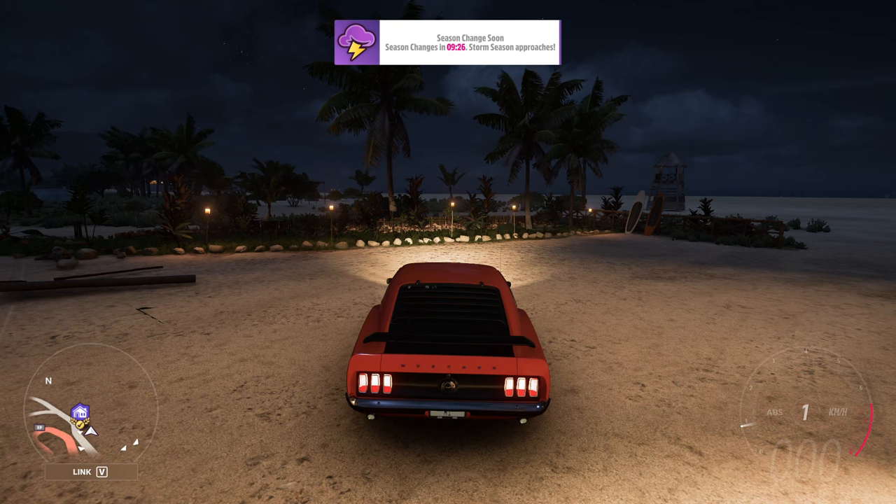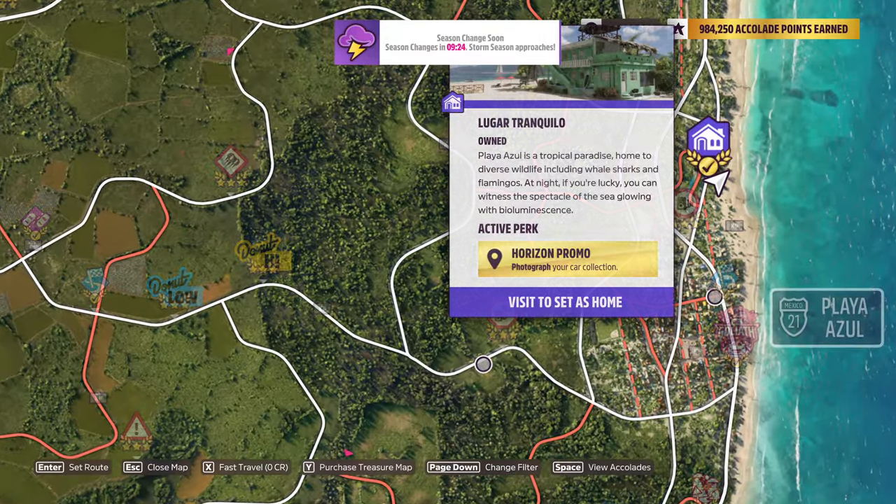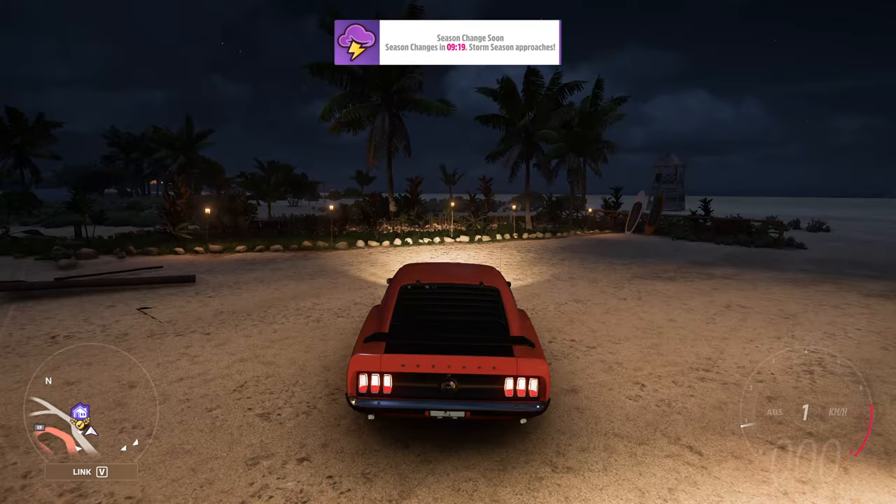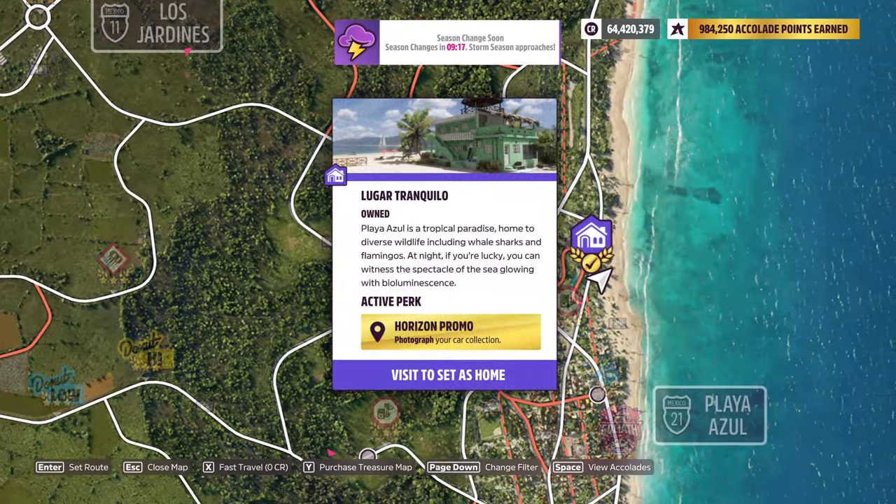Hello guys, this is Mike. Today I'm showing you the location of the Senkoe mural. This one — it's over here, next to the player house.